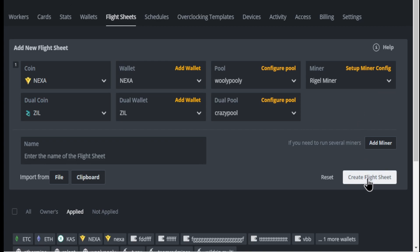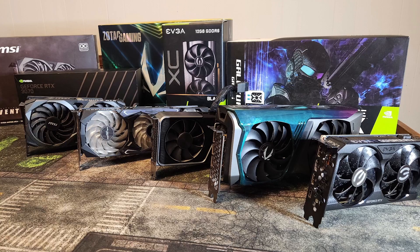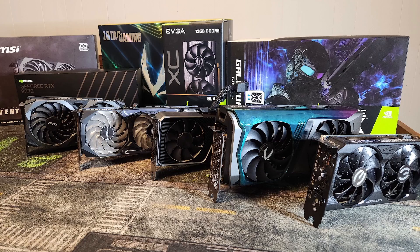And then you create your flight sheet and you're good to go. That's it — it's really not that difficult. One other thing you want to make sure you do is use the normal overclocked area for the power level for your Nexa. It will respect the power level when it switches over to Zill, so it's not going to mess it up. And you want to put your fan settings over there, and it will, again, respect the fan parameters.